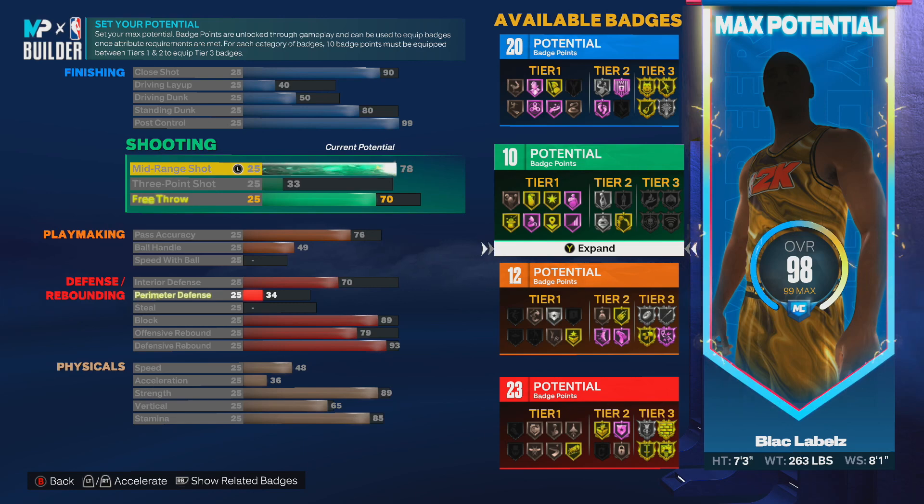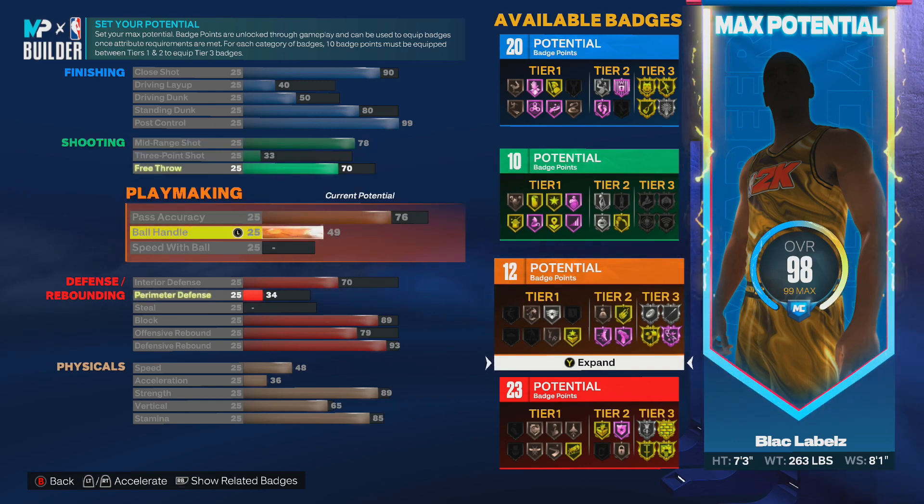We also got the mid-range shot at 78 and free throw, so you can go ahead and play other game modes — you don't want to be limited to just one mode. Pass accuracy is at 76, ball handling at 49.